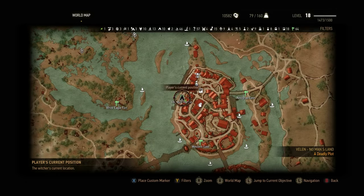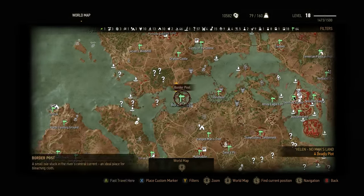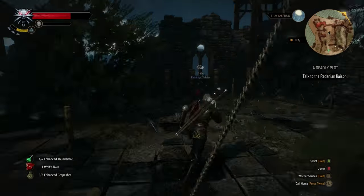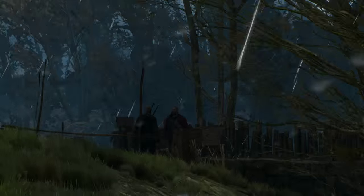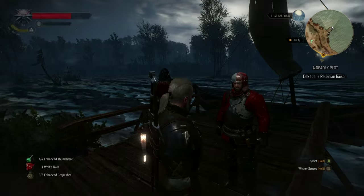I headed off to Oxenfurt just to do some crafting — I'd got some new diagrams I needed to deal with. Then you'll see, just south of Novigrad, the Border Post. If you head there, this should be unlocked for you — you'll have had to come through here to get to Novigrad. You'll meet the guy in Siggy's employ there.